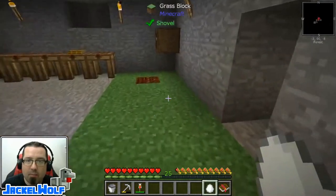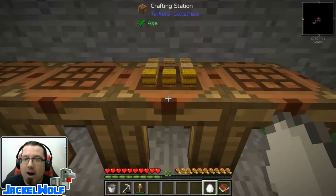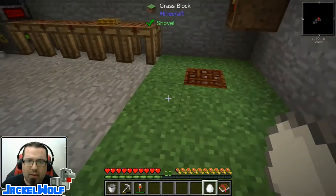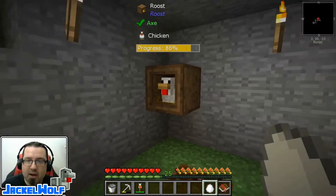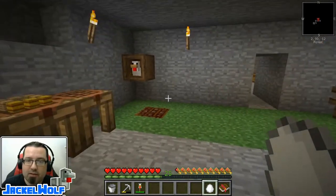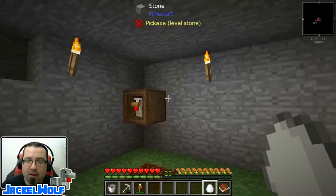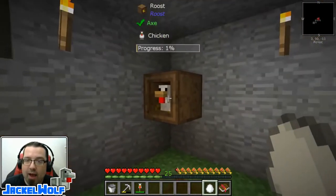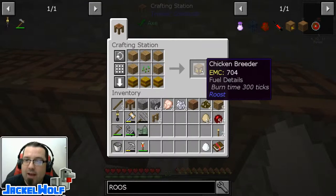While that is going on, we're going to come back over here and go into the crafting table to make ourselves a chicken breeder. With the nesting pens, you would have two nesting pens side-by-side, or in any cardinal direction — front, back, or side-to-side. That would breed two chickens together, either two of the same or two different types, and it would raise up their attributes, which increase their drops and their age-up rate from baby to full adult. In Stoneblock 2 with the roost pack, you need an actual chicken breeder.